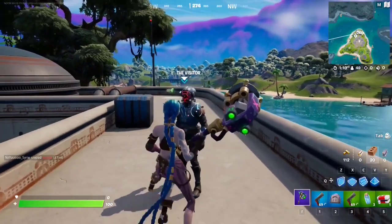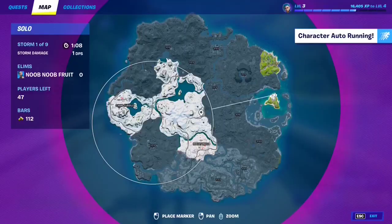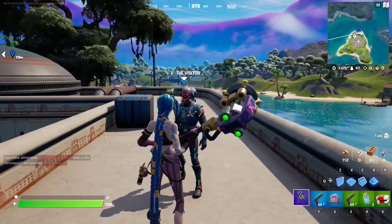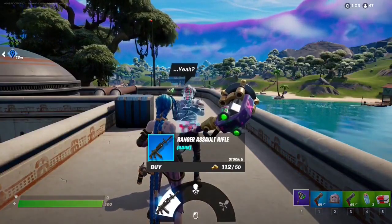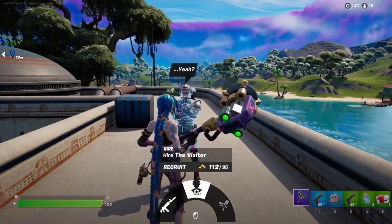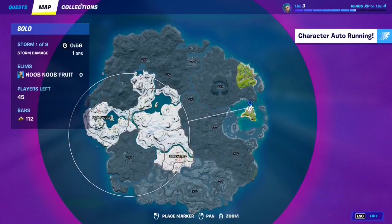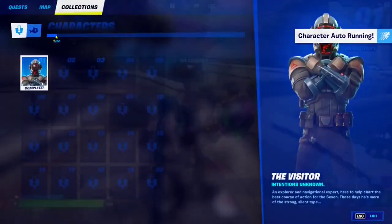If you want to talk to the Visitor NPC, make your way to this spot right here — this is where you're going to find him. What you can do is buy the Ranger Assault Rifle from him, hire the Visitor, or activate a rift to rotate. Let's see if he's been added — yep, there it is, beautiful.